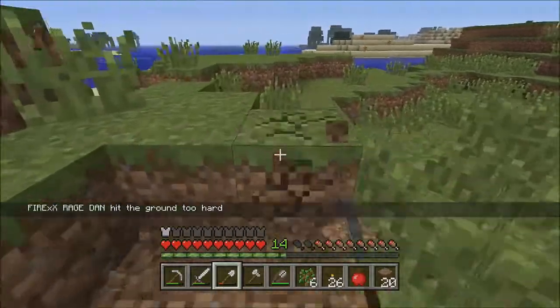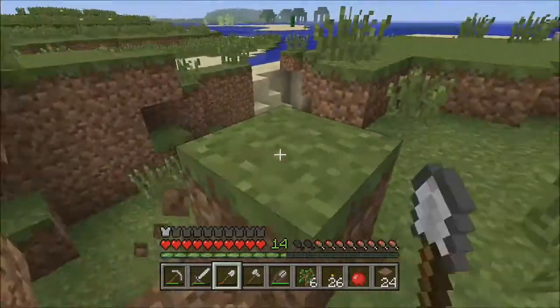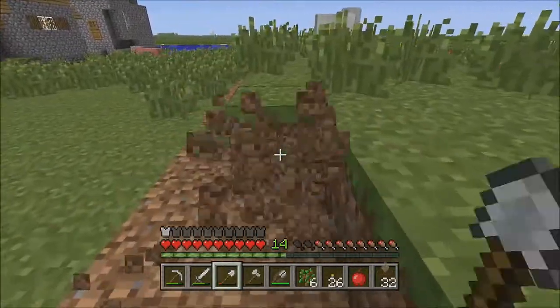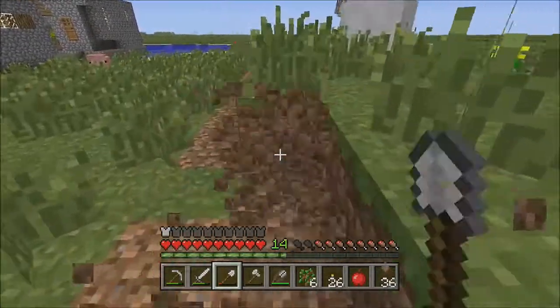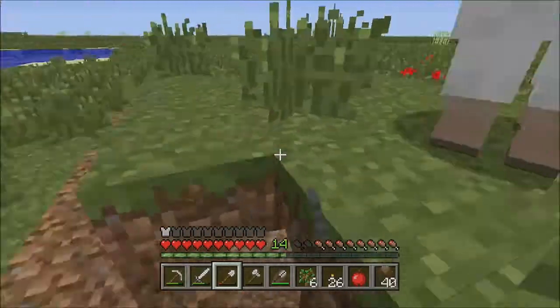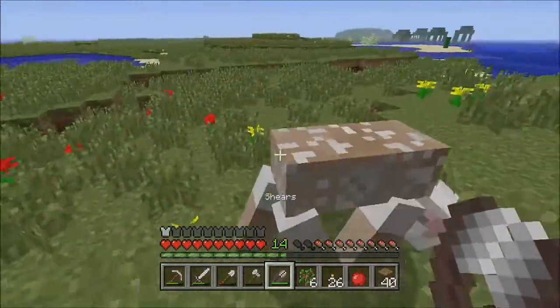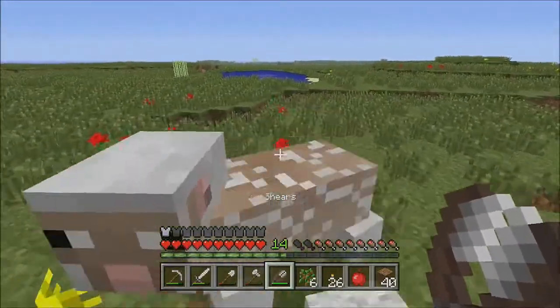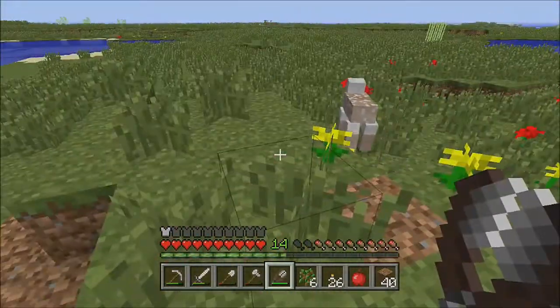Everyone always dies when they come into the world because they don't have anything. You know you can just take anything from the chest. Move, sheep — how can you keep up now?